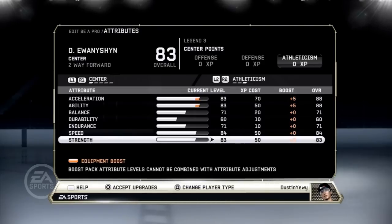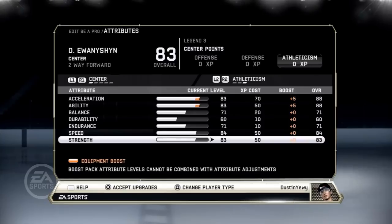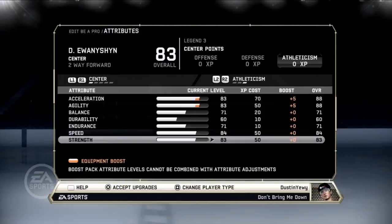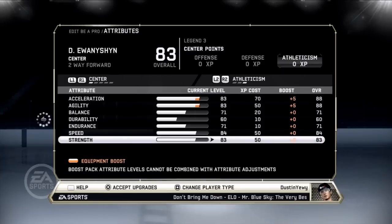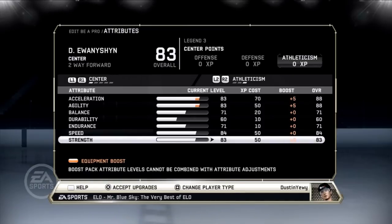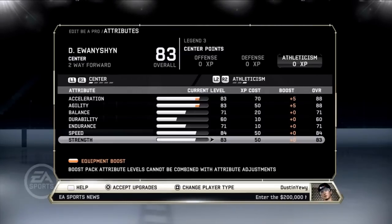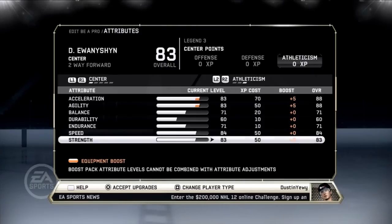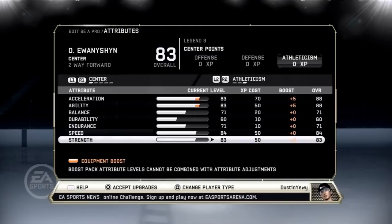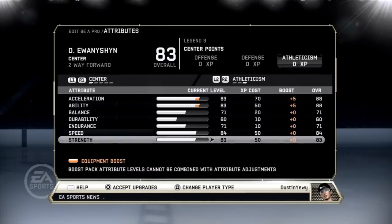Strength is at 83 with no boosts — I think it helps with shooting and hitting, but I'm not 100% sure exactly what it does. Between 80 and 85 is usually pretty good for most stats, though for some like acceleration, agility, and shooting you want a bit more. So yeah, I'm a two-way forward and my guy is pretty well balanced. I hate people who stack stats in certain areas — it's frustrating when a guy has supersonic speed — but people will always exploit a game when they can. I'm 83 overall.